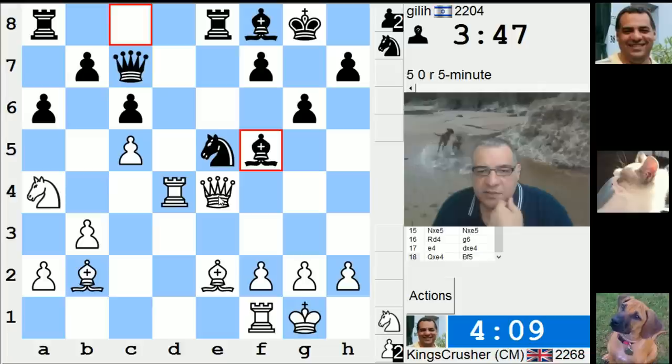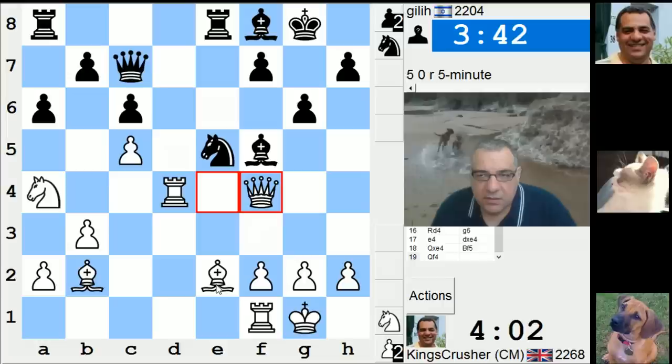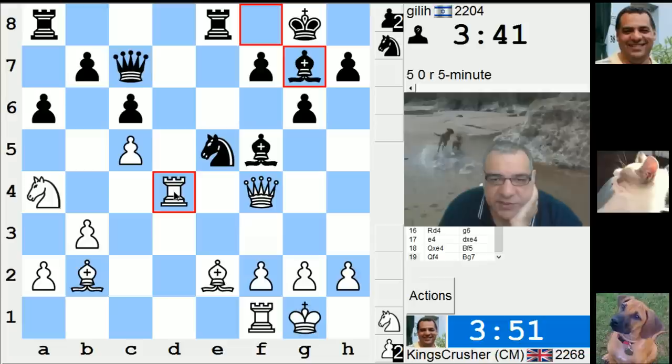Knight g4 threatens mate, doesn't it? So I haven't got queen takes. Oh crikey, did he just have a win right there? Did he just have an immediate win? Oh well. Let's see — maybe I should slow down a bit. Rook d6 here might stop immediate discovered checks against my queen, but then rook d6.